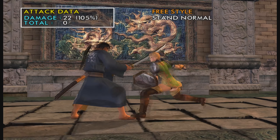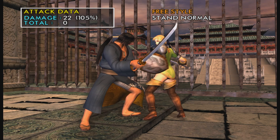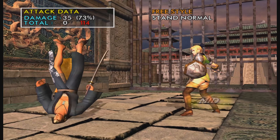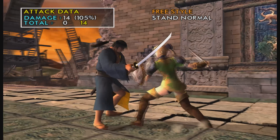Let me talk about combos now. 44A — if you hold the A, you get 3B, so you do 44A hold A, 3B, 236B. That'll look like this. That's our highest damaging combo, doing roughly 40% health. That's really good for post-GI. You can't abuse 4A too much since it's a high.